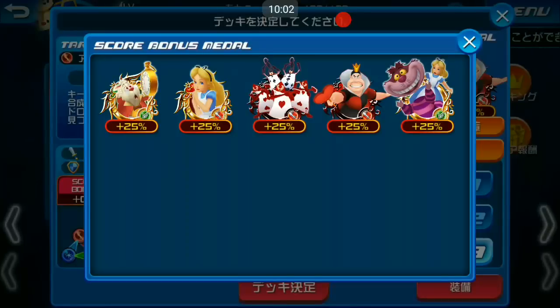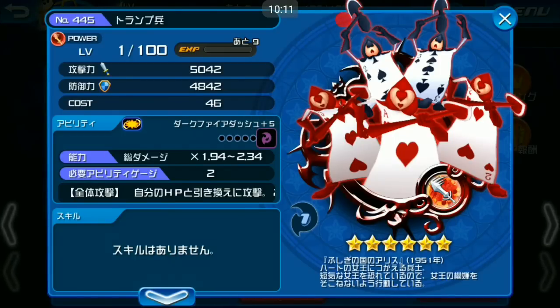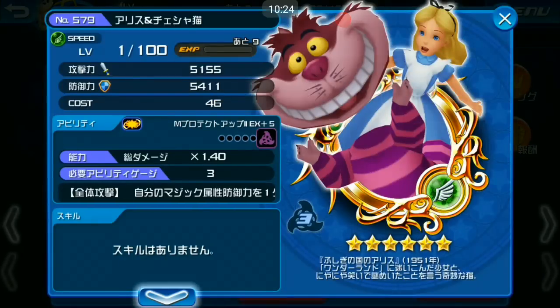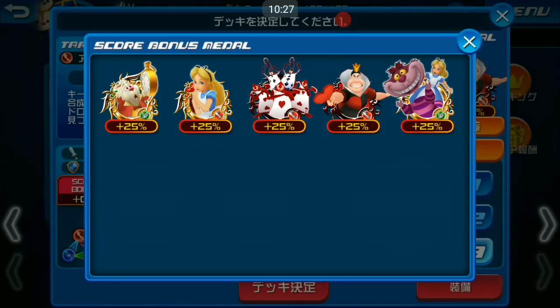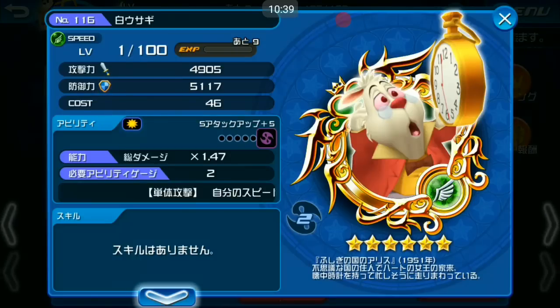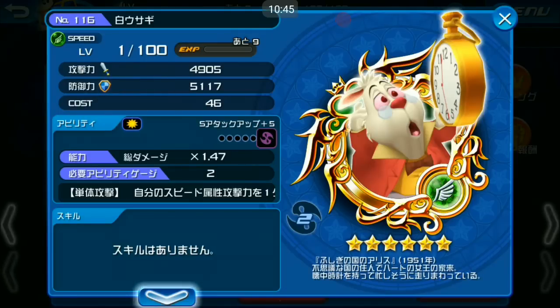The score bonus medals are White Rabbit, Alice, Cloud Soldier, Queen of Hearts, and Alice and Cheshire Cat — all giving 25 percent bonus. Pretty tempting! I'm thinking I should level up my White Rabbit, but I haven't prepared at all for this event.